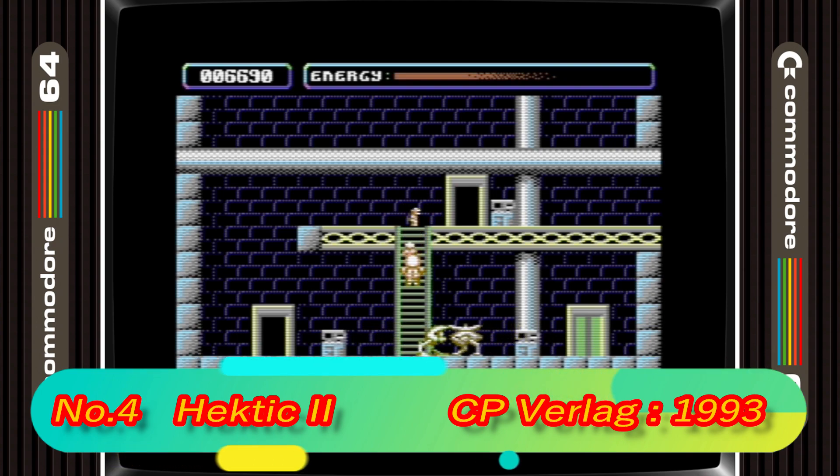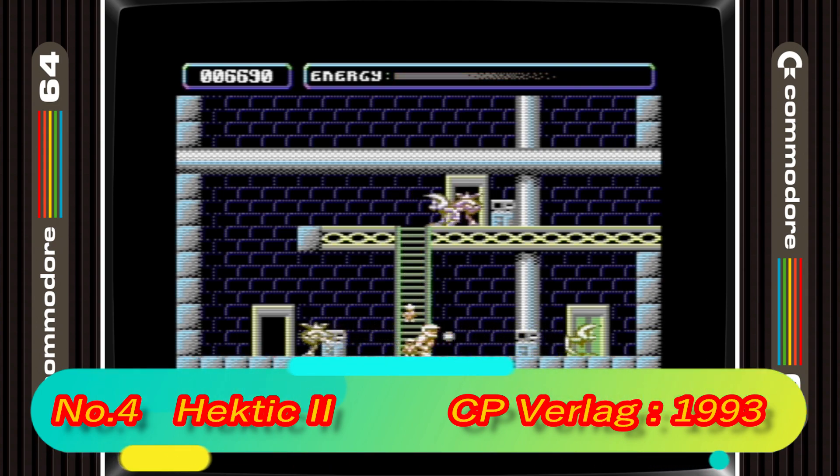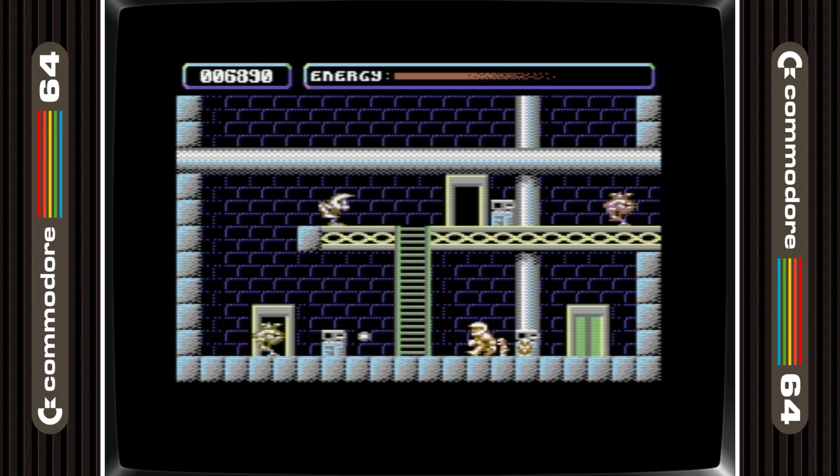4th place is taken by Hectic 2. This was a late climber in the list because the more I played it the more I fell in love with it. I love games like Benefactor on the Amiga, and this sort of reminds me of that game. The goal is to get the keys and save the little guys. This is such a simple game that you could fire up and immediately play and have a lot of fun while doing so.